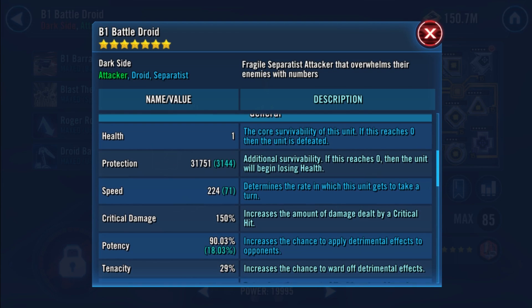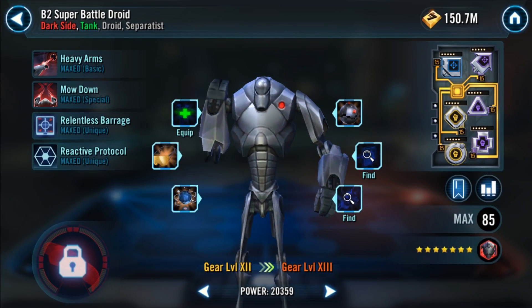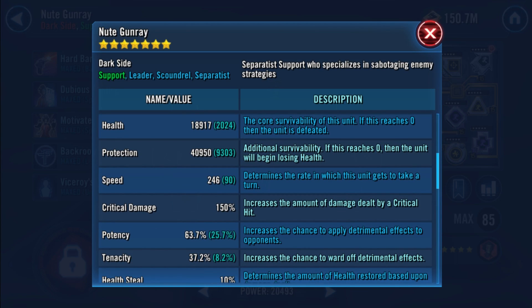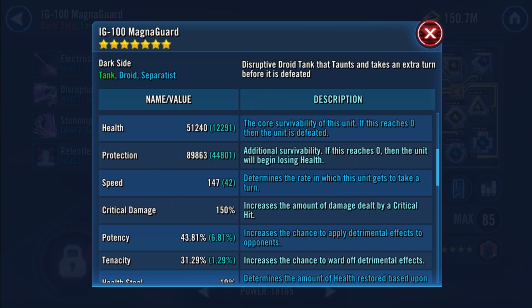B1 is modded with an offense and a potency set with 224 speed - pretty much the only stats that benefit him in any way. B2 is modded with potency and tenacity sets with a total of 67 speed, although the speed isn't too important for him as he gains a lot of turn meter throughout the fight. Nute Gunray is going to be modded primarily with speed. You want him quite fast so you can stack up the extortion stacks, which when Nihilus cleanses them will grant your team the profit buff - stacking up to 5 times giving your team 10% crit chance and 10% crit damage per cleanse. Finally, Magna Guard is modded with health sets. He just needs to be tanky to handle Nihilus as he's going to be taunting most of the time. I have him with protection primaries and 147 speed.